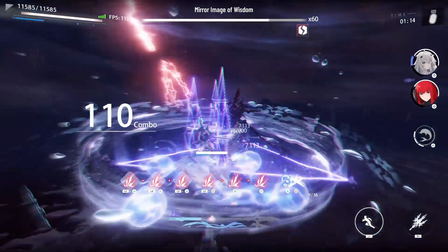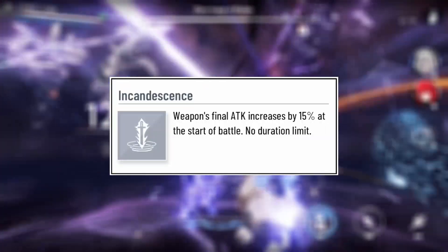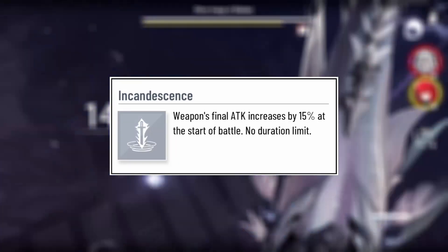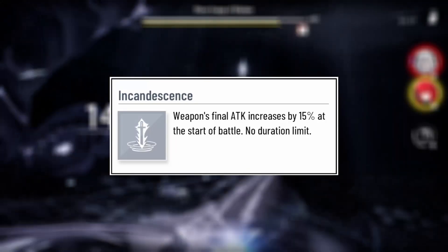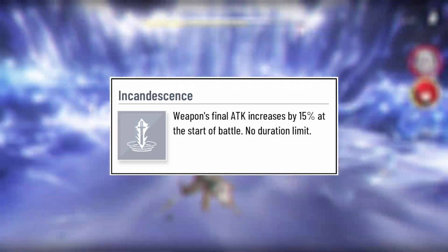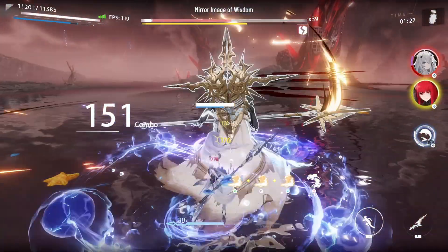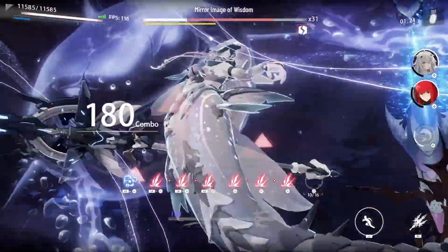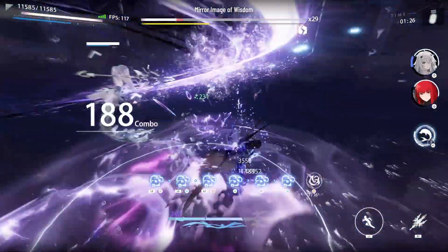Now we're moving on to the better stuff. While Incandescence is still the worst of the attack-buffing resonances, add that to the fact that it gets outclassed by the attacker-exclusive buff Glorious Afterglow — more on that later — and the fact that you're probably using attack-buffing resonances on attackers. Still, it's solid if you just want to throw an attack buff on your unit for solo 12K or something of that nature.